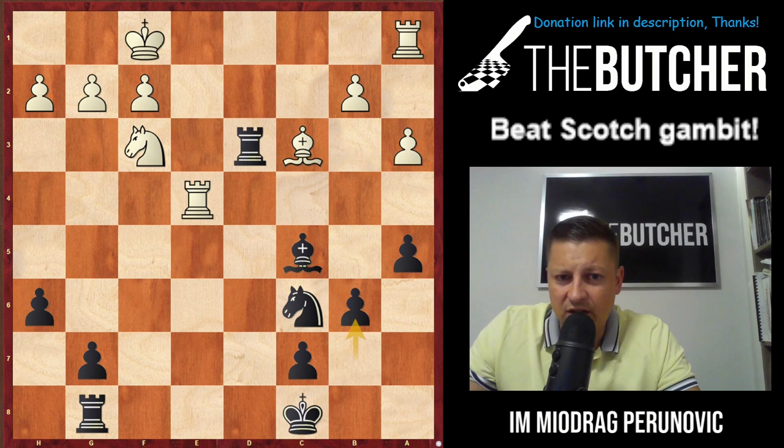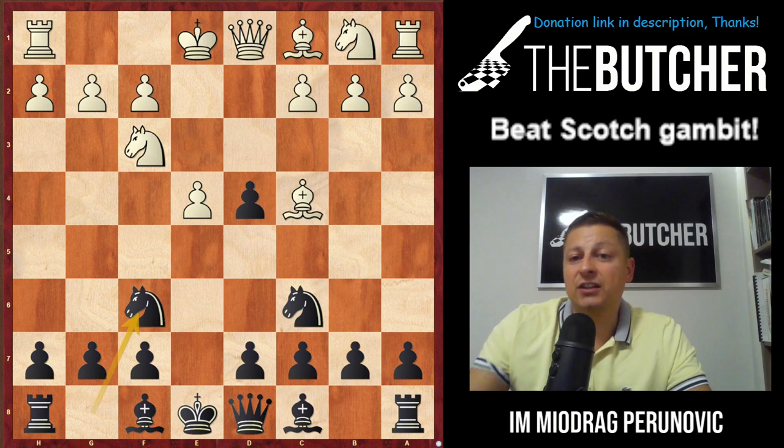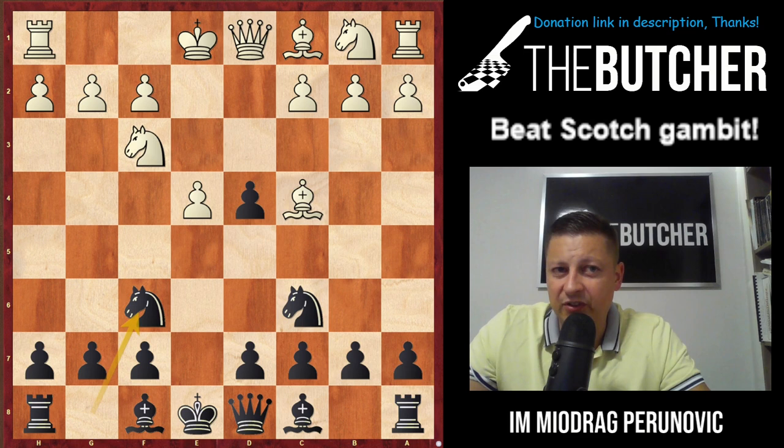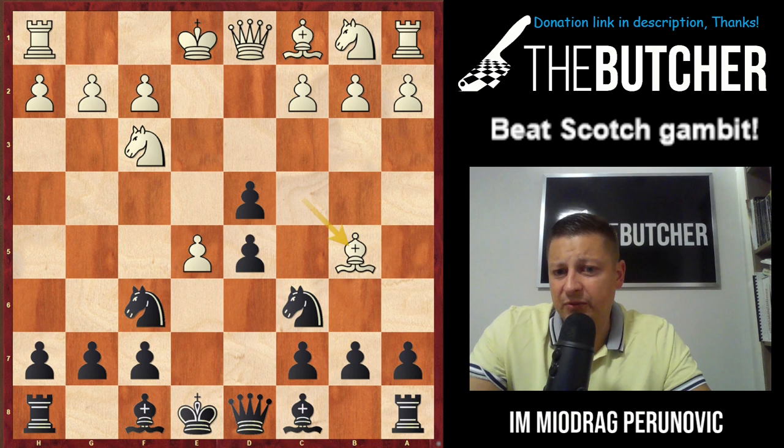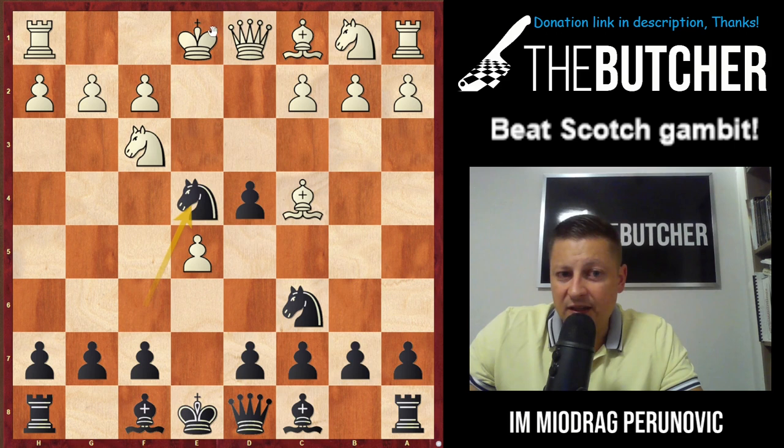Let me show you the main line — a very recent game from the Serbian First League where my club mate Grandmaster Ivić destroyed his opponent in just 17 moves. After Nf6, white goes with e5. The classic approach is d5, Bb5, and I have two approaches: the main line with Ne4 or the line with Nd7. Ivić went for Ne4 — this has become a very popular line lately for black.